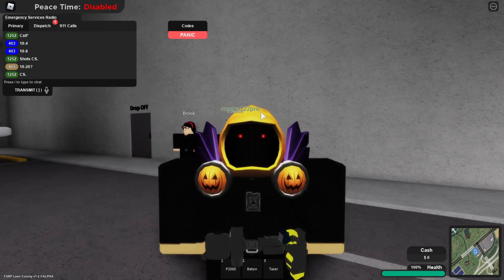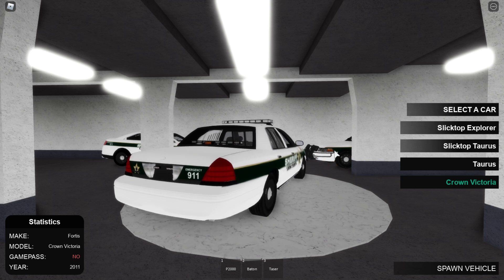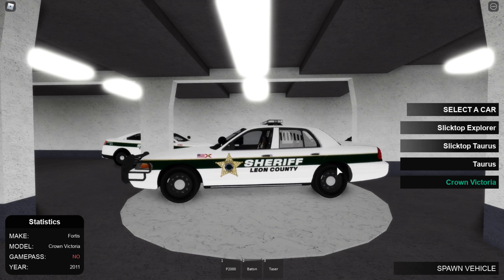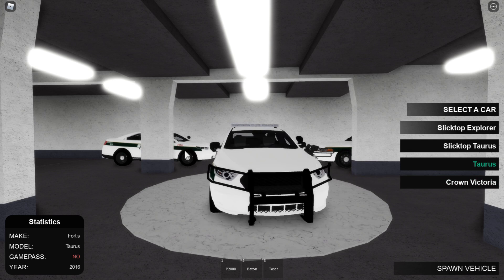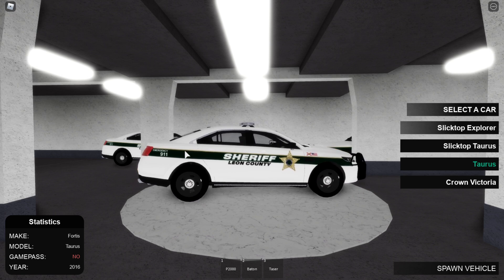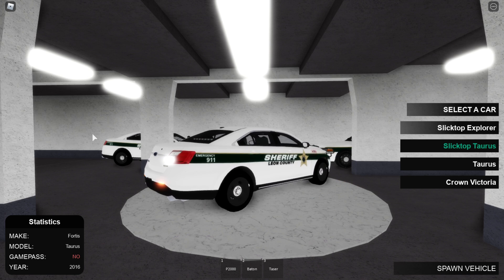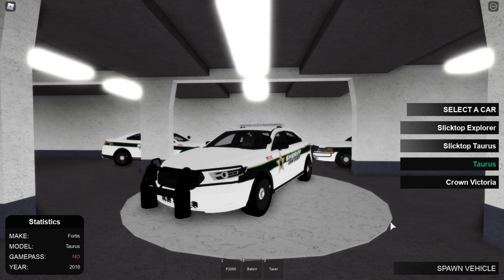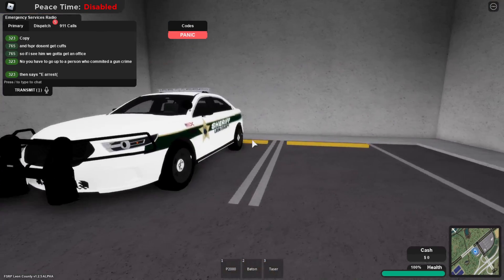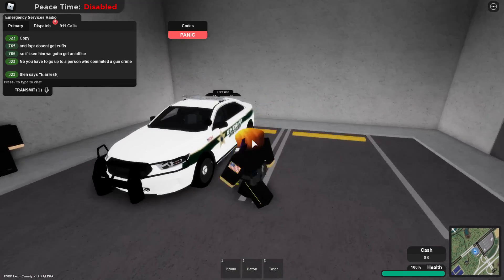A new thing added to the LCSO team is some brand new cars. The first is a Crown Vic, one of the new additions to the LCSO team. The next is the non-slick-top Tahoe, which is also newly added. They used to only have the slick-top version without the ram bar or light bar on top. The regular Tahoe has both the ram bar and light bar, and I went ahead and spawned it in — there's not much visual difference from the slick-top except for those additions.